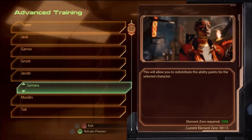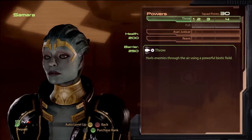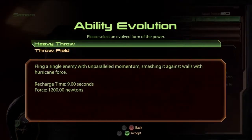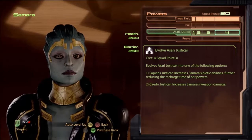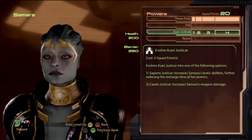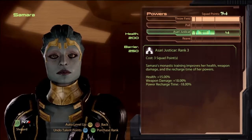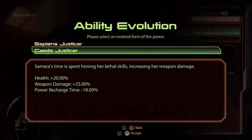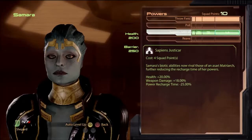Samara is kind of like Jack in that there are about three different ways you can build her depending on your preferences. Probably the best build — throw field, because you can get her later and throw field is your quickest power. I would recommend getting Sapien Justicar for the power recharge time bonus of minus 25% — you will notice that. Kato Justicar gives more weapon damage which isn't noticeable.